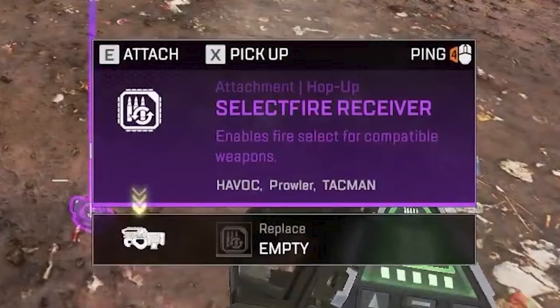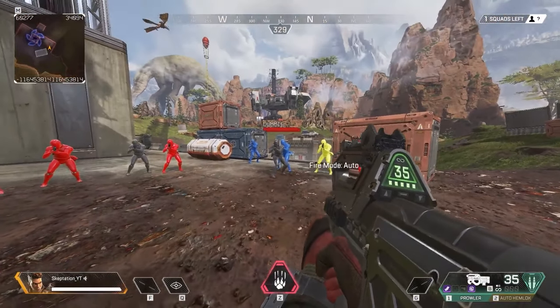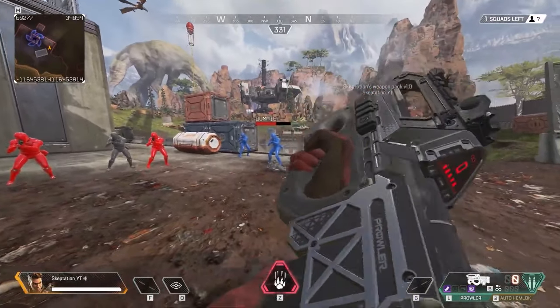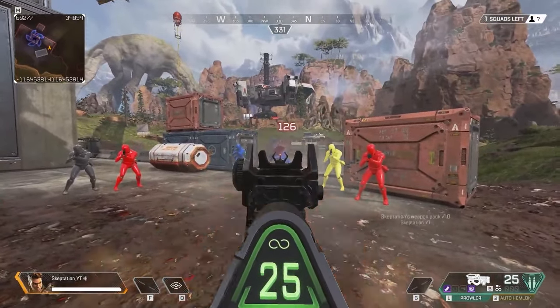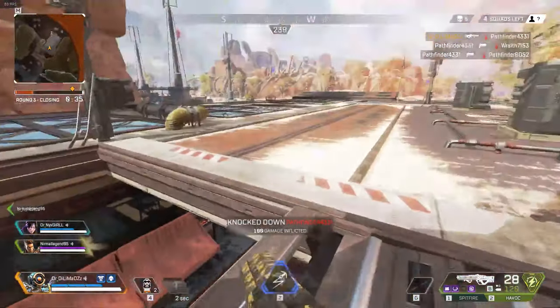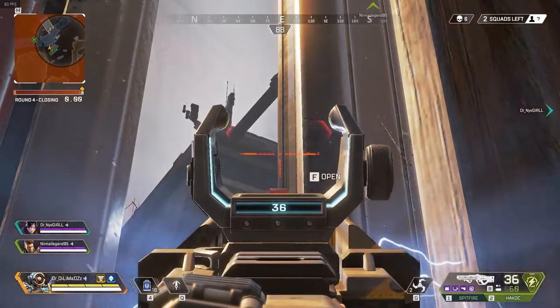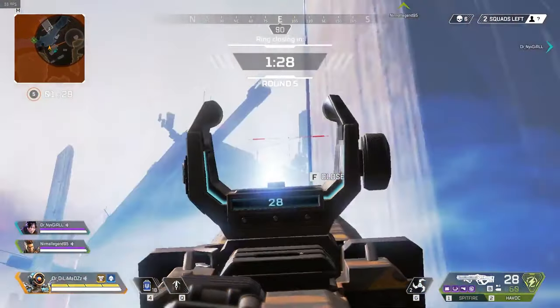There was a hop-up known as the Select Fire, compatible with both the Prowler and the Havoc. Its impact was more significant on the Prowler, transforming it into a fully automatic weapon instead of a burst-fire one. On the Havoc, the Select Fire would allow you to charge it up for a single fire spray, although this modification wasn't as effective for the Havoc compared to the impressive transformation it brought to the Prowler.